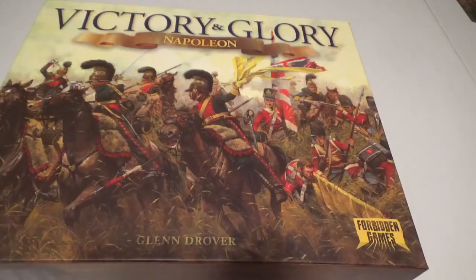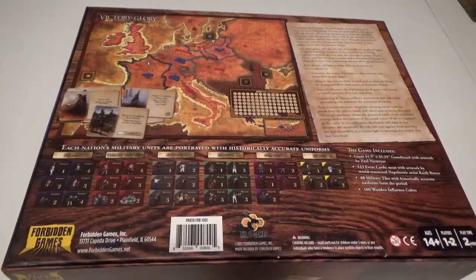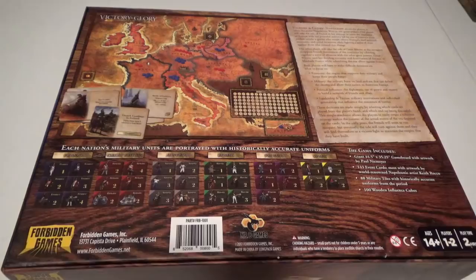Number six is a game I just stumbled across by accident, and boy am I glad I did — Victory and Glory: Napoleon by Glenn Drover. The box is huge. One of the things I've always looked for is a strategic Napoleonic game, and it's been hard to find one without getting bogged down in a lot of detail. This game gives you the whole feel of the Napoleonic Wars but plays very quickly and lightly — simple but not simplistic. There's a lot going on, as you can see from the gigantic map.